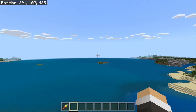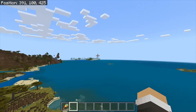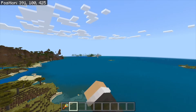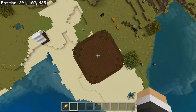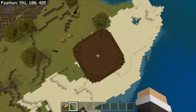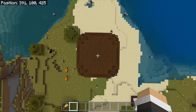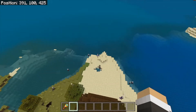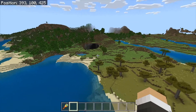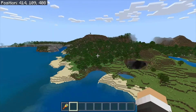Pillager outpost number one is right here, and that is Spawn over there — so that island area over there should be Spawn. We're not that far away. We're at 391 on the x-axis and 425 on the z-axis. So that's not really bad. And there's a big cave right there if you guys want to explore that. There are some cool things in some of these caves.